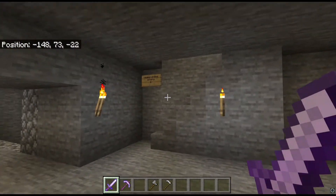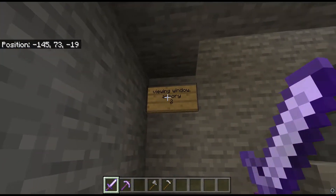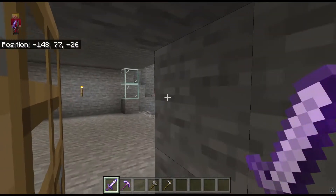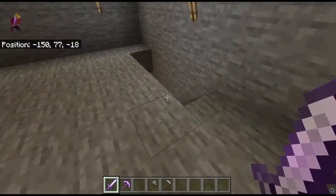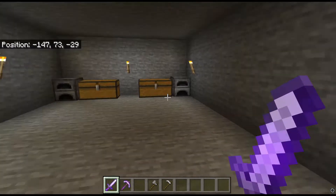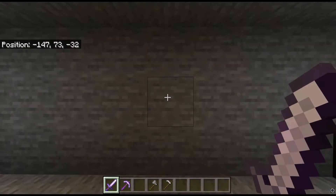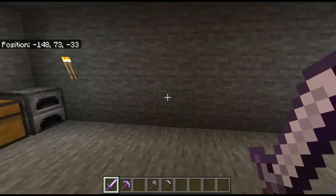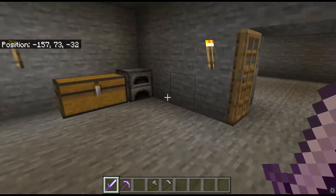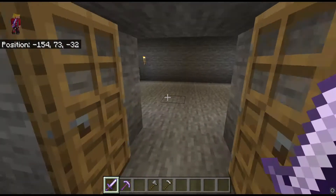Going down the stairs, the sign shows what's on the technically third floor — viewing window and armory — though the viewing window label is now wrong since that became the entrance. Down here is originally where the door was. This is a modified 7x10 room because the door didn't fit; originally the door was here, but I made it a double door and had to expand so the door was in the center. Here we've got furnaces and chests with coal, a blast furnace with some ore, and three normal furnaces.